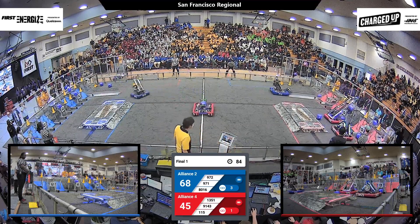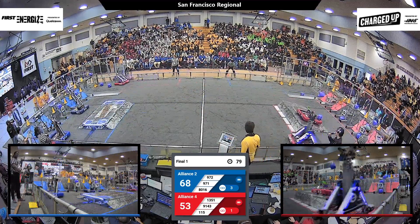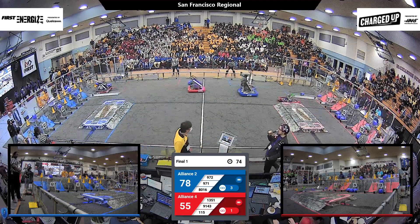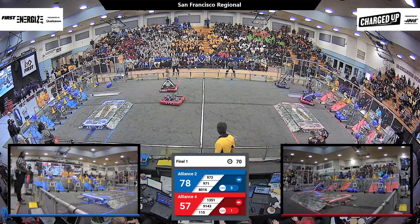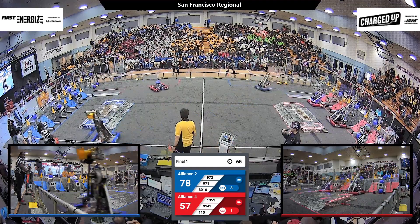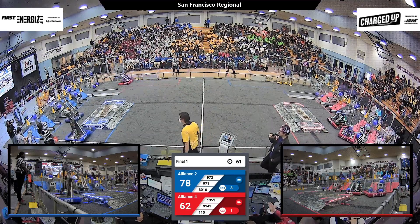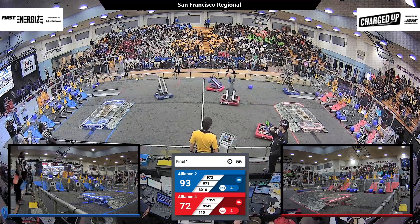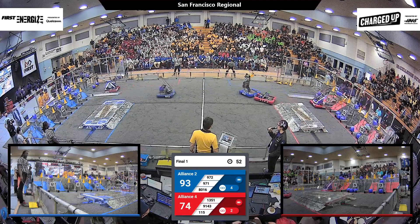TKO takes another cube next to it — they've formed a link. Let's see if they can start another. Pumpkin Bots on the charging station, a minute left in the match. Blue alliance has the lead 78 points to the red alliance's 55. Blue alliance having three links gives them a severe advantage over the red alliance. 971 placing another cone, making another link for the blue alliance. Iron Claw coming around right behind them, starting another link. Blue alliance has a hefty lead — almost 30 points, 93 to 74.